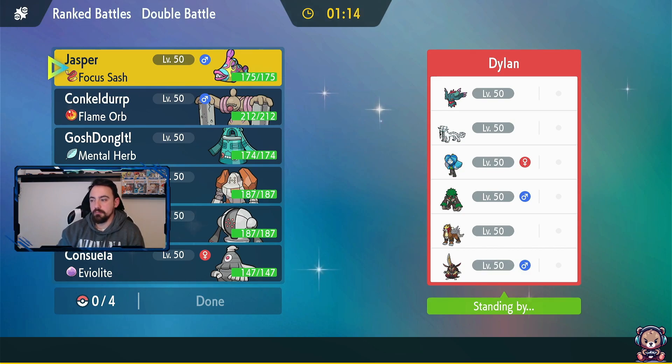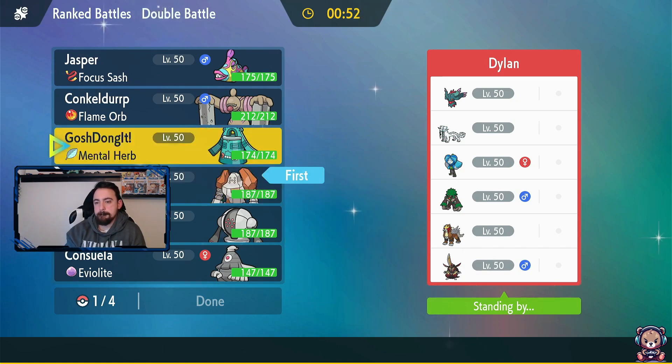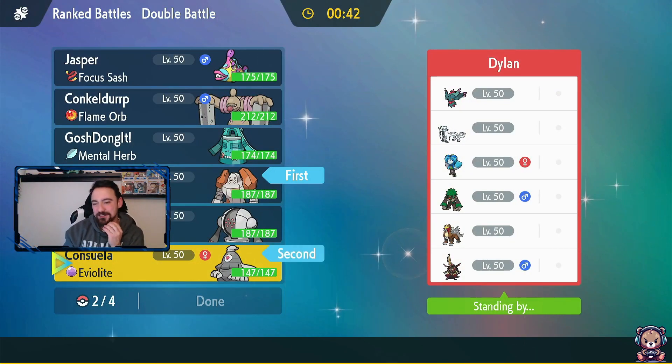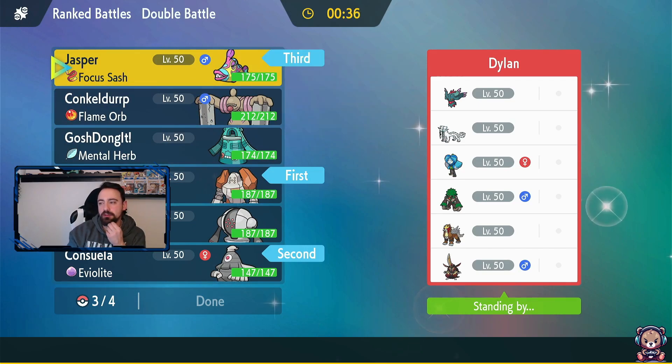Game one - we have a Water-main team. Entei is popping up everywhere, which is quite annoying because he's a pain to deal with. I'm going to bring Regirock and Dusclops - her name is Consuela, I love that name, we'll bring Consuela just for the name. I'll bring Brooksish in the back just in case there's a Rillaboom, and I can always swap to activate his ability. In the back, let's bring Conkeldurr.